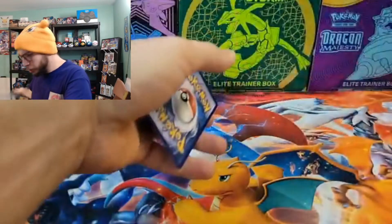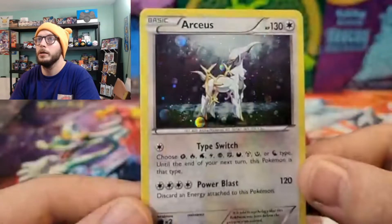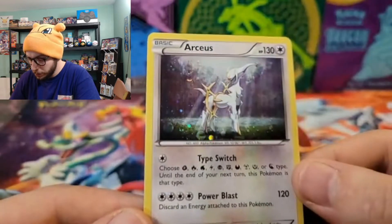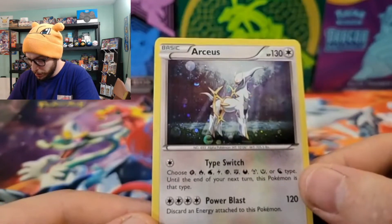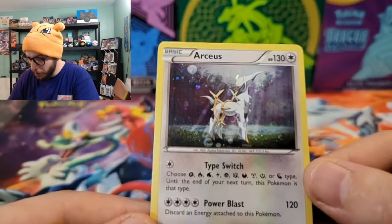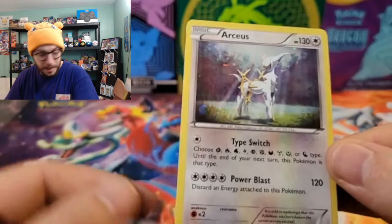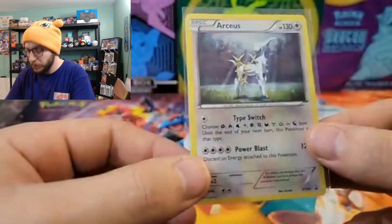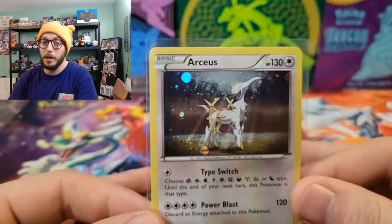Arceus — beautiful artwork on that, like a snow type of holo, I absolutely love it. Type Switch: choose one of the energy types — until the end of your next turn this Pokémon is that type. Discard an energy attached to this card, it does 120 damage. Not really that crazy for playability, but I think this might be the first Arceus I actually have in my collection.